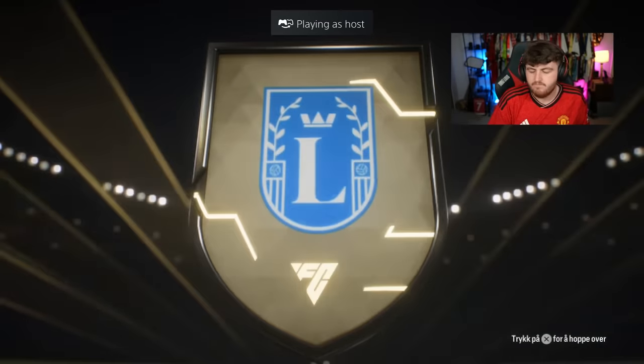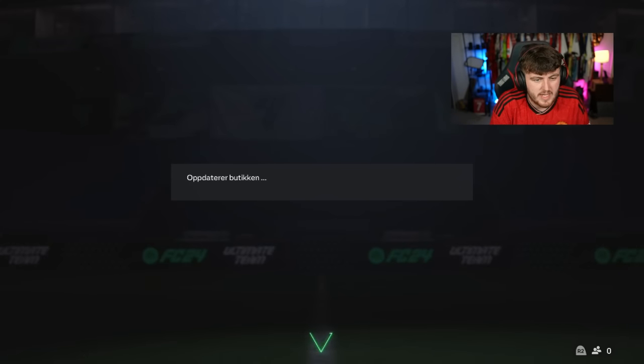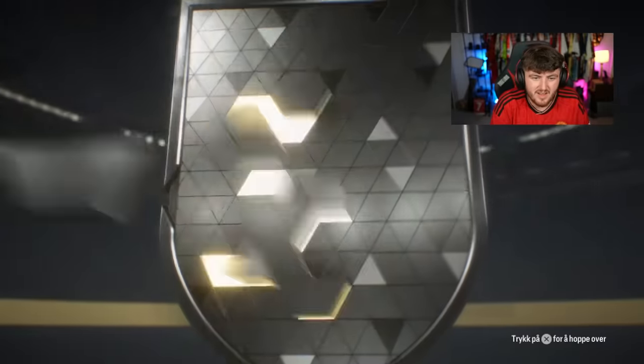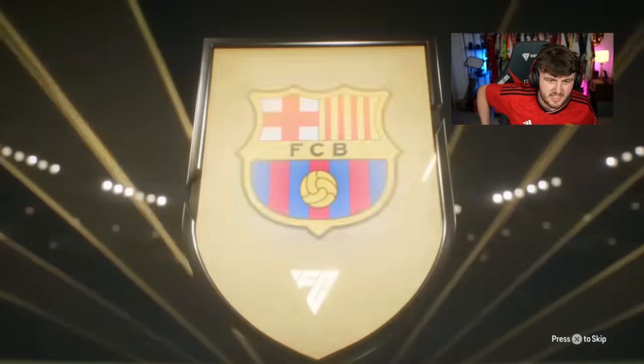Rabiot and Alberto — double 84 yet again. Can we get our first Trailblazer of these packs? No, we can't. We got an 85 Honigluhn. I really hope you guys are getting better luck than this, because this luck is terrible right now. This one's midway opening — it is Lucy Bronze. Be a double walkout, I dare you. No.